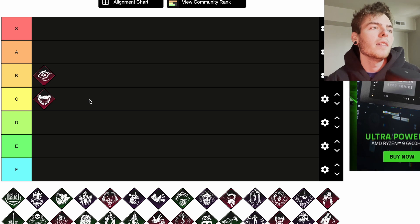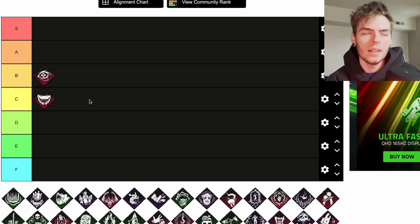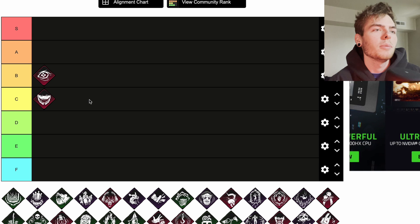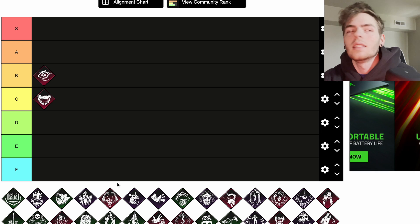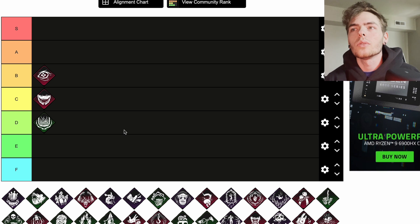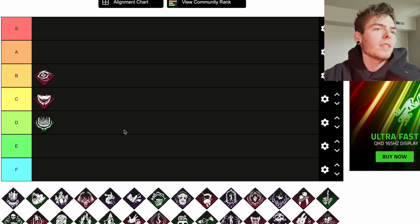Up next is Bamboozle, a teachable Clown perk. Performing a vault action is 15 percent faster and calls upon the entity to block that window for survivors for 16 seconds. Bamboozle is completely better than Hex: Crowd Control in my opinion. Bamboozle obviously doesn't affect pallets, but that's a decent one. It's just not that great in my opinion with all the holes in the floor, pallets, and second-story windows.